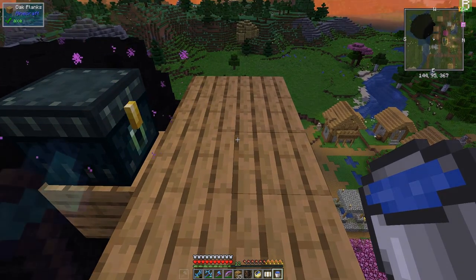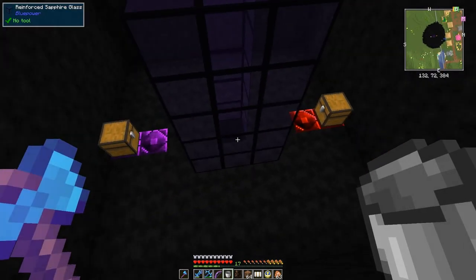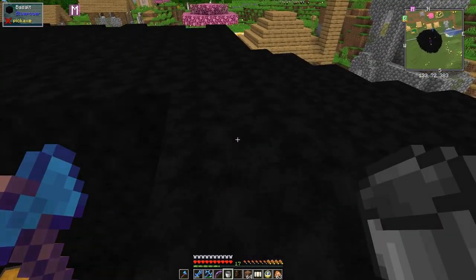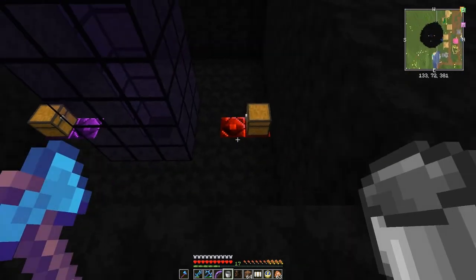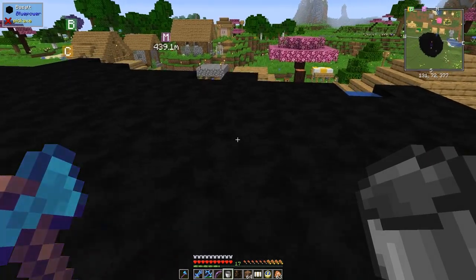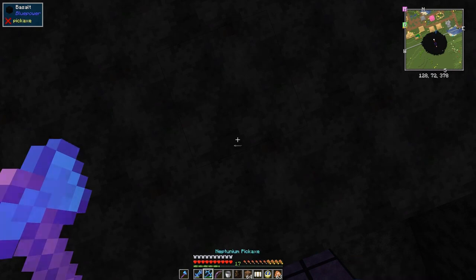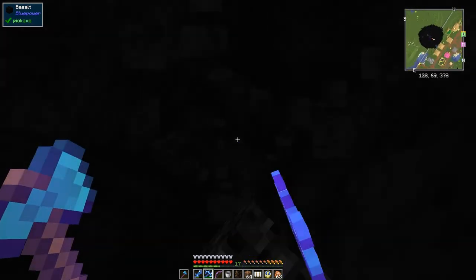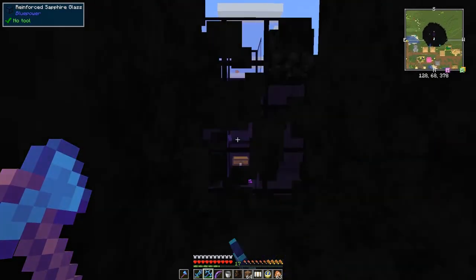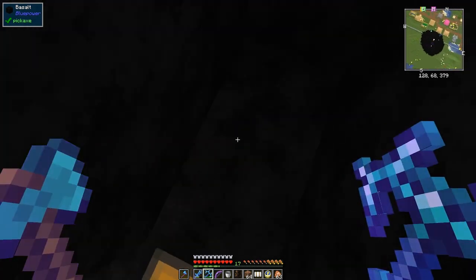We're getting towards the end of the excavation now. Underneath here, from what I remember, this is reinforced sapphire glass - and there should be some trapped chests. There's TNT underneath here. Let's see if we can get rid of the TNT without killing ourselves. I'll come down here a bit - this could be a bad move. Maybe I should put down some water first.